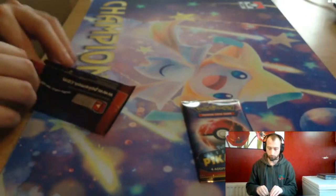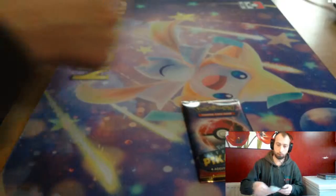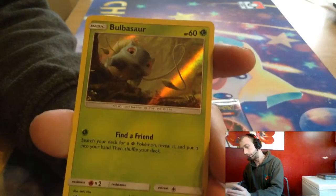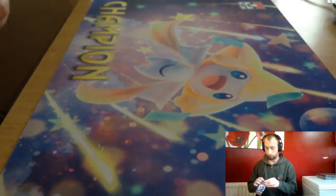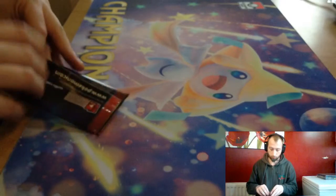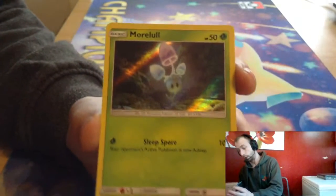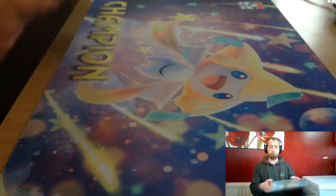From the Detective Pikachu packs we get Charmander, Morelull, Bulbasaur, Ludicolo, another Morelull, Snubbull, Magikarp, and Machamp. That does look nice. And on to our last box.